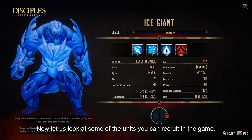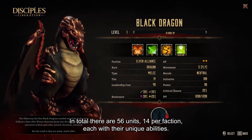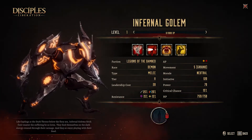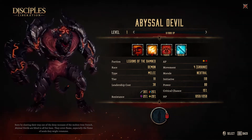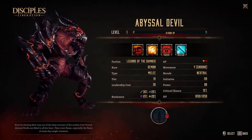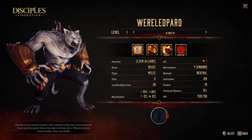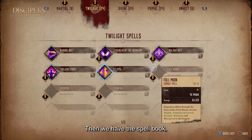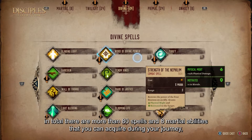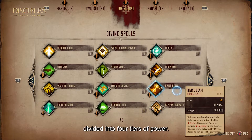Let us look at some of the units you can recruit in the game. In total, there are 56 units, 14 per faction, each with their unique abilities. Then we have the spellbook. In total, there are more than 80 spells and 8 martial abilities that you can acquire during your journey, divided into 4 tiers of power.